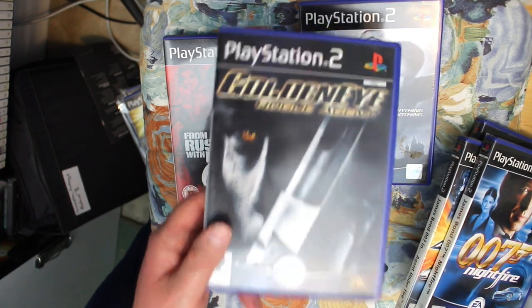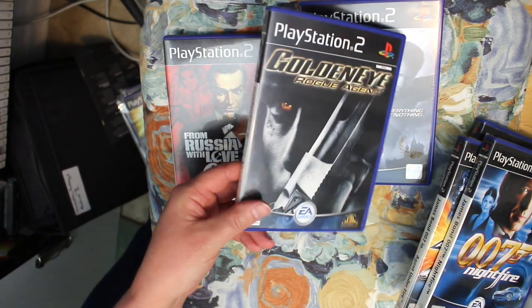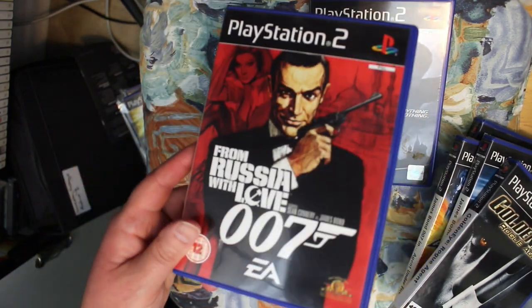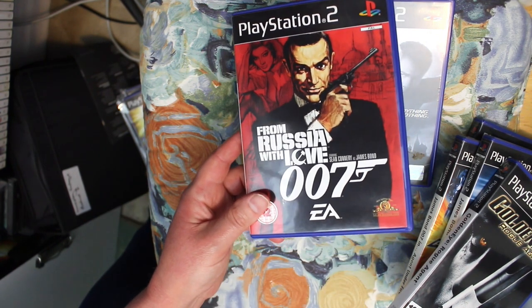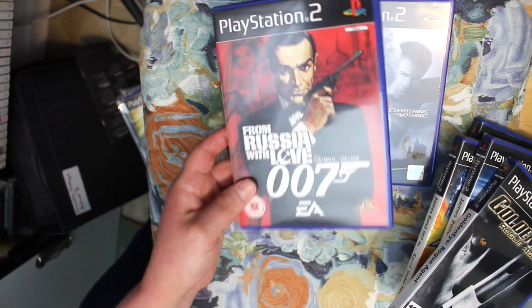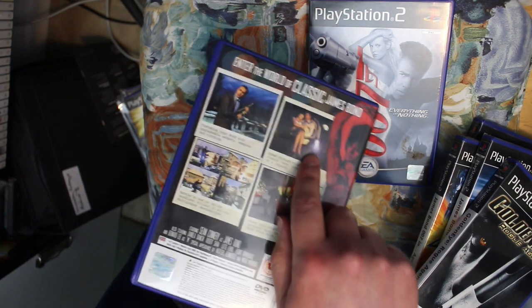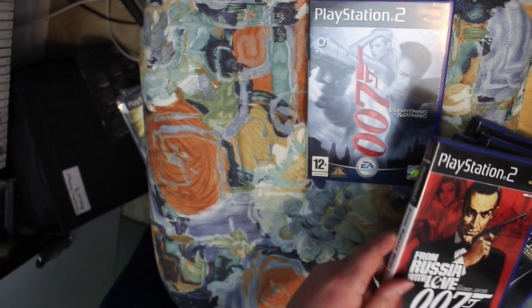GoldenEye Rogue Agent is a great first-person shooter — not entirely Bond but still very good. From Russia With Love has the best opening of any Bond game because you get to fly on a jetpack right at the start. Sean Connery as Bond doing classic Bond stuff — great fun, really enjoyed playing that one.